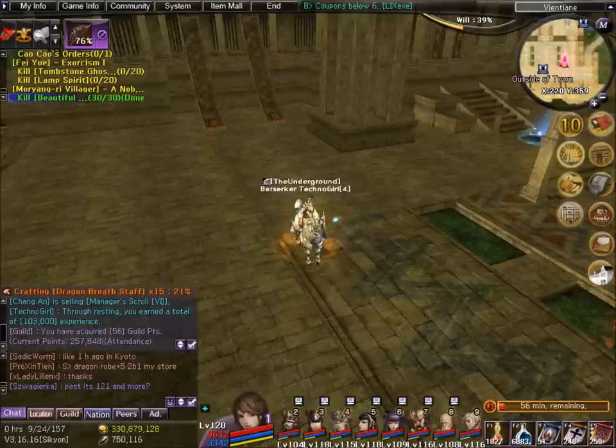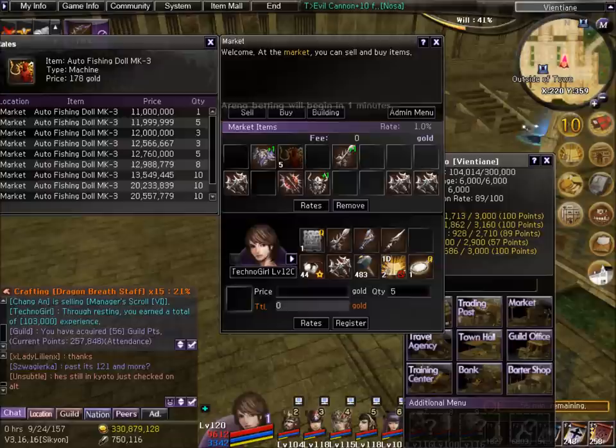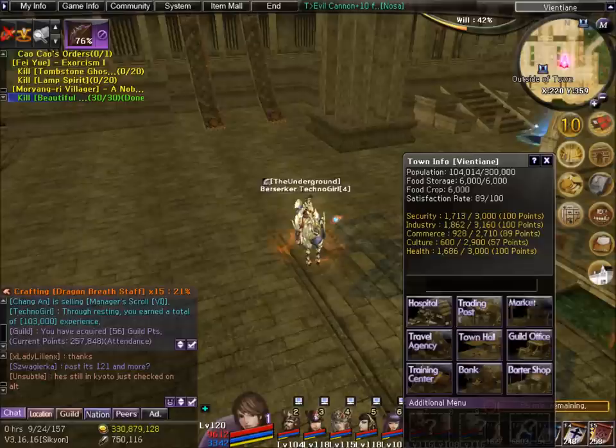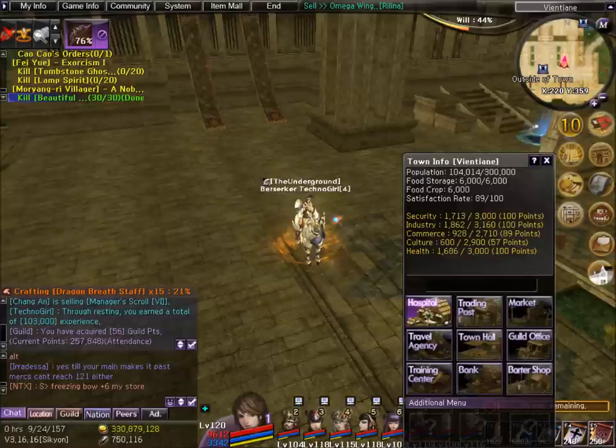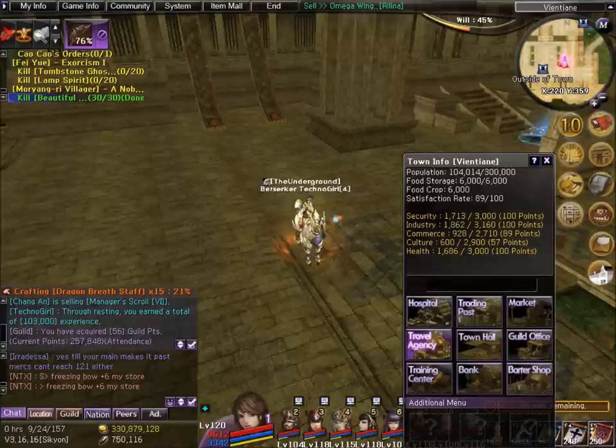I am in Vientiane — that town right here — and we're going to access the town tab. You can see all these different things, you're quite familiar with the market. You can see all the different tabs and I'm going to go through different ones and make some simple, obvious videos on how to use each of these services. This one is the trading post — I'm pretty sure I've talked about merging in the markets and stuff a lot, so I figured I'd do a trading post video.